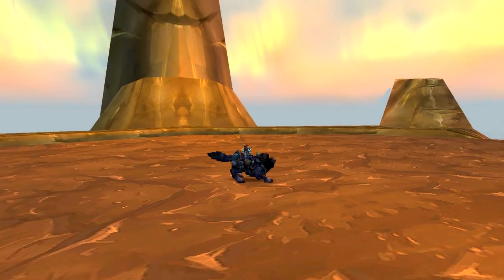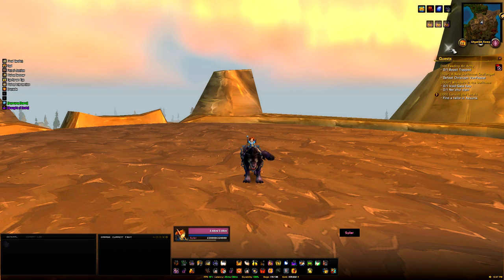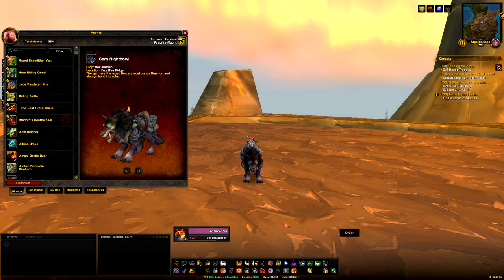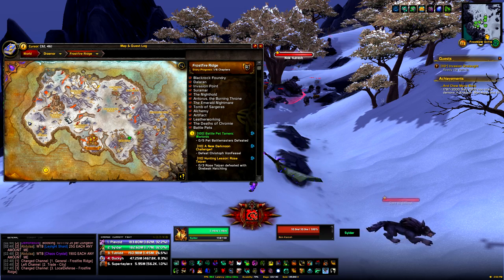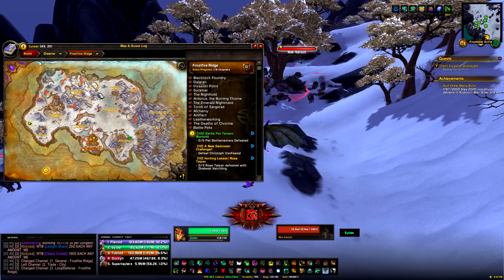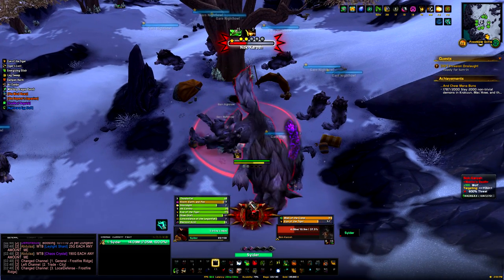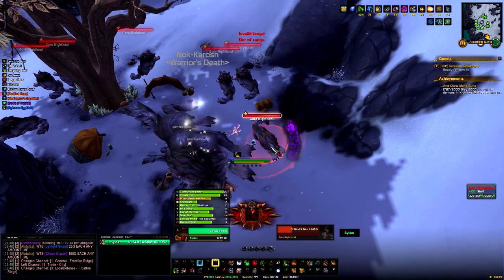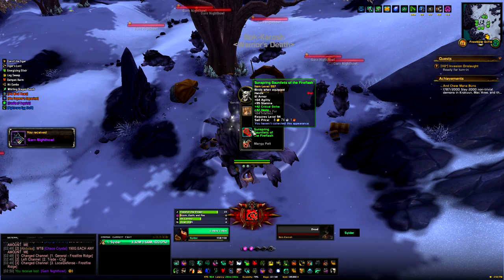Another 100% drop chance mount is the Garn Nighthowl — a cool-looking wolf that drops from a mob in Warlords of Draenor called Nok-Karosh in Frostfire Ridge. It's bind on equip now, so you can also find it on the auction house for a few thousand gold since it's easy to kill on a level 120 character. If you want it for free, head to Frostfire Ridge on at least a level 110 character — preferably 120 — and kill Nok-Karosh. If it's not up, wait about 30 minutes for it to respawn.